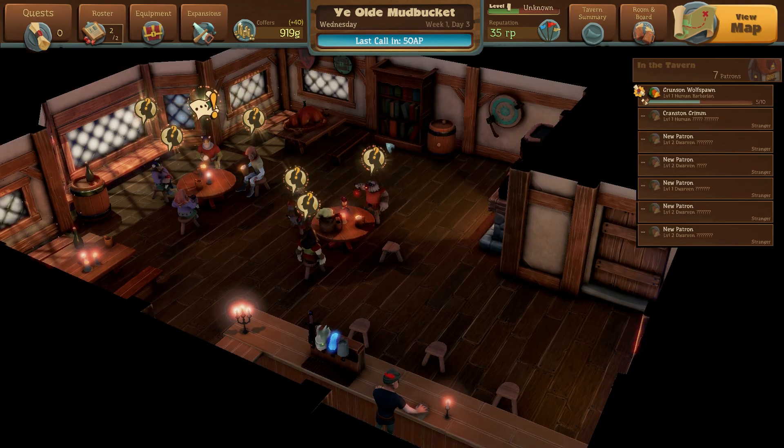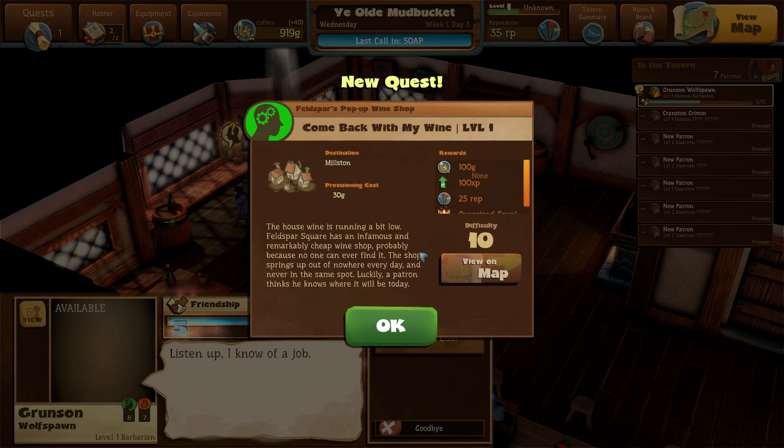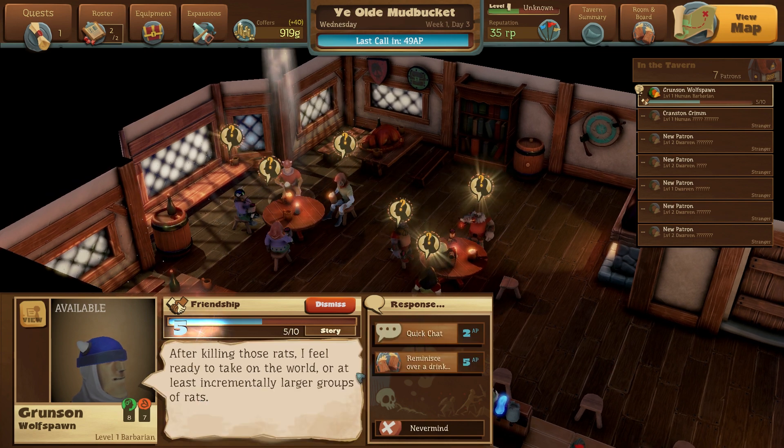We go back and lo and behold there are seven patrons in the tavern. They have different types of status. Some of these we've never talked to. Let's go talk with old Grunson. He says, 'Listen up, I know of a job. Tell me more.' The house wine is running a bit low. There's an infamous and remarkably cheap wine shop in Feldspar Square — probably because no one can ever find it. The shop springs up out of nowhere every day, never in the same spot. Luckily a patron thinks he knows where it will be today. I'll take it.